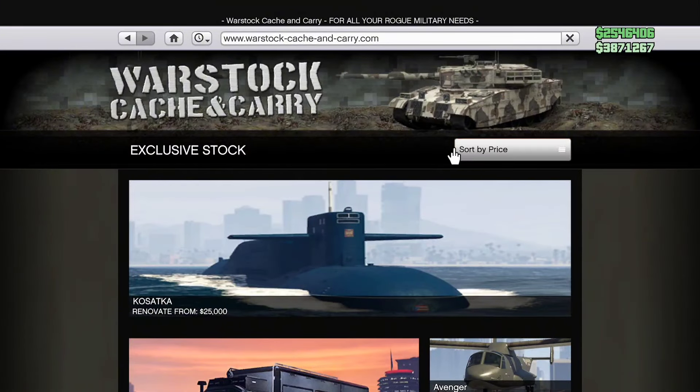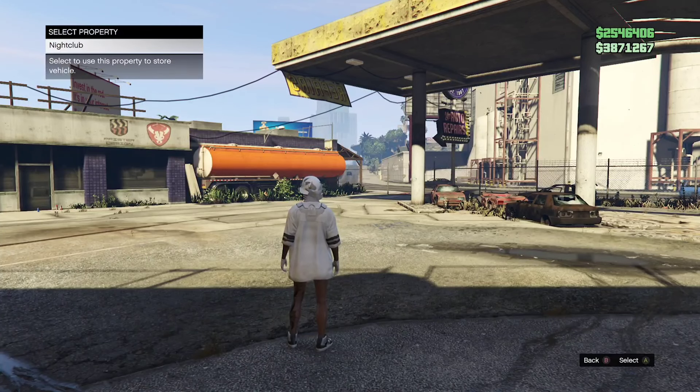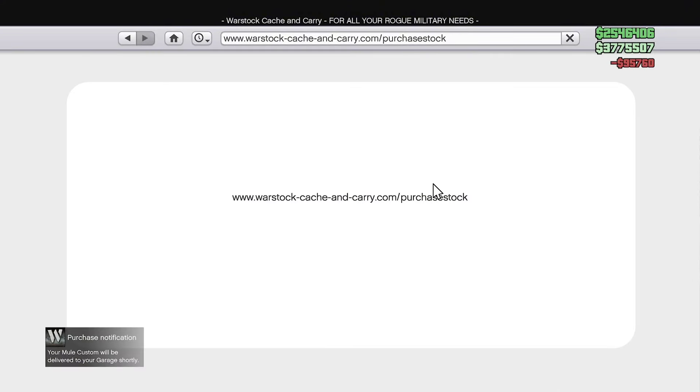You need to make sure that those garages are full or else it will not let you purchase another mule custom. If you head over to Warstock, it should let you purchase another mule custom, and it will spawn in either your first apartment or your second one. Just go ahead and accept the alerts — it doesn't matter where you store it. As you can see, it successfully let me purchase this.